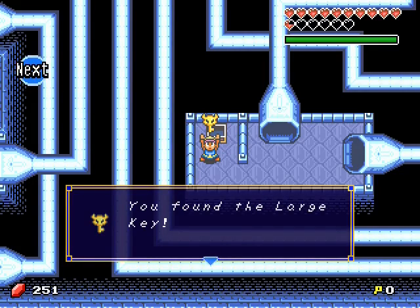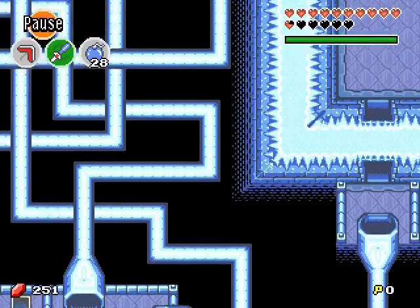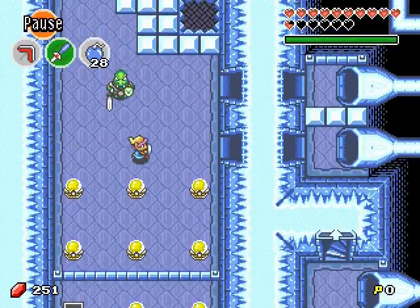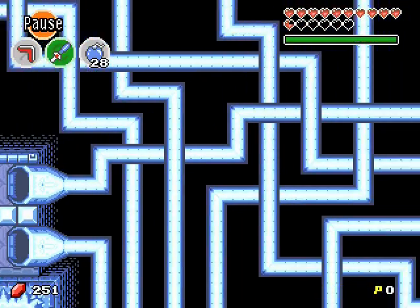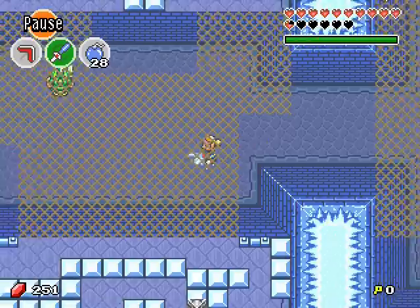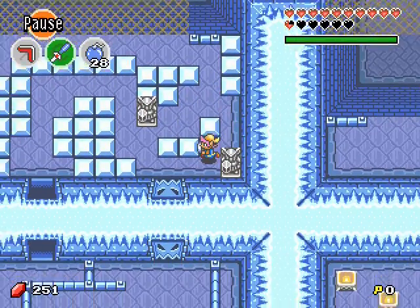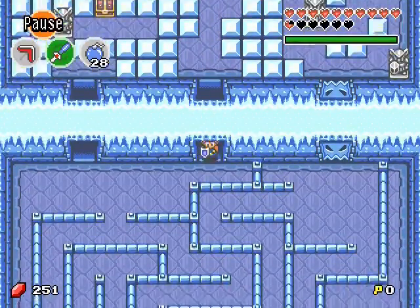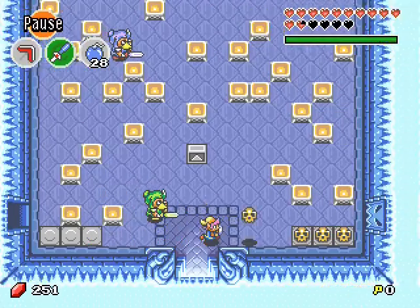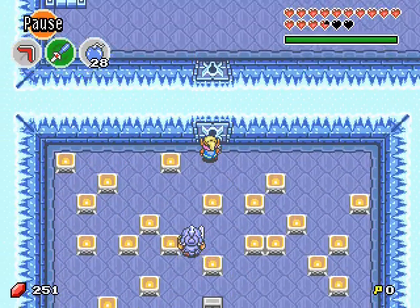Here is the large key! With the large key we have to go back to the entrance and open the large door. Let's go back to the very first room of the dungeon. And to get past this puzzle, here is the trick — just this. It's much easier.